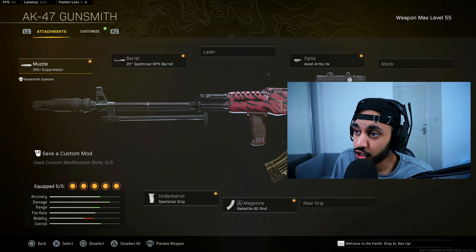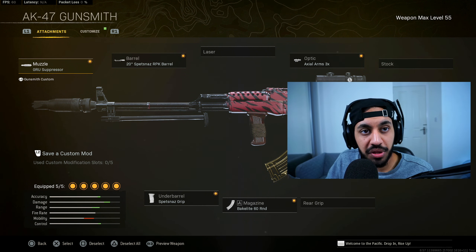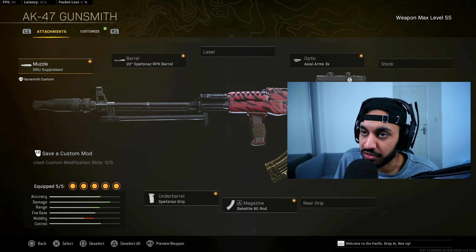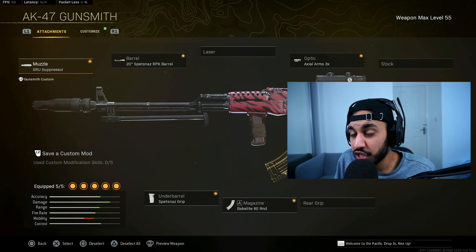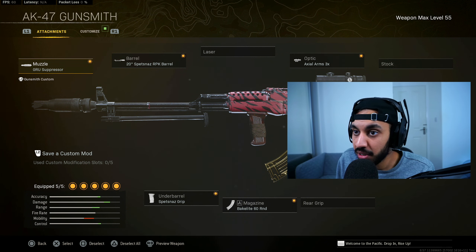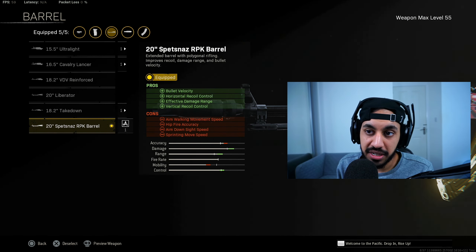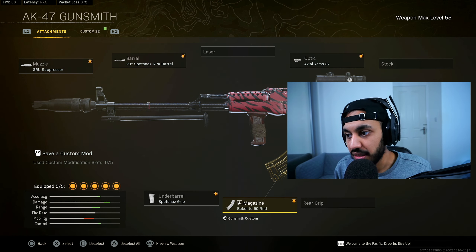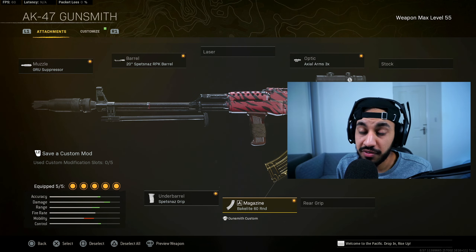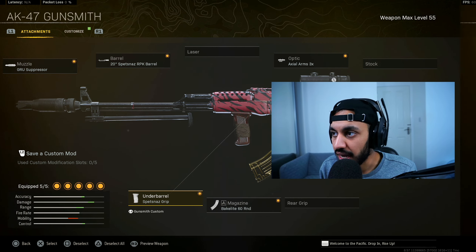At number five we have the Cold War AK, which has pretty much always been a solid long-range option. It has a little bit more recoil than some weapons higher on this list, but it doesn't matter where you land your shots — you're pretty much always guaranteed the same TTK. The build: GRU Suppressor, Spetsnaz RPK Barrel, Axial 3x Optic, Bakelite 60 rounds (especially on Caldera), or 45 rounds on Rebirth, and Spetsnaz Grip.